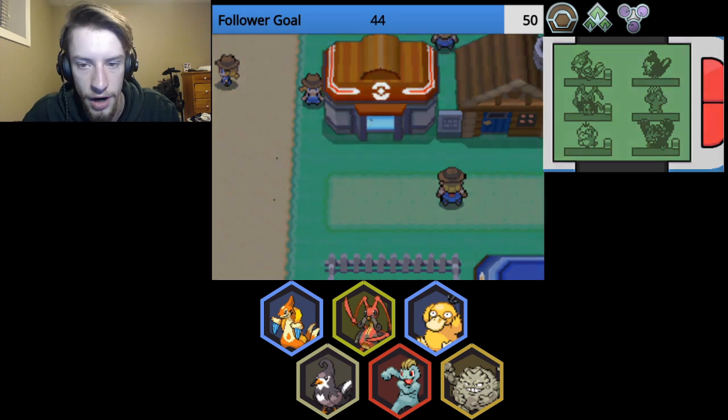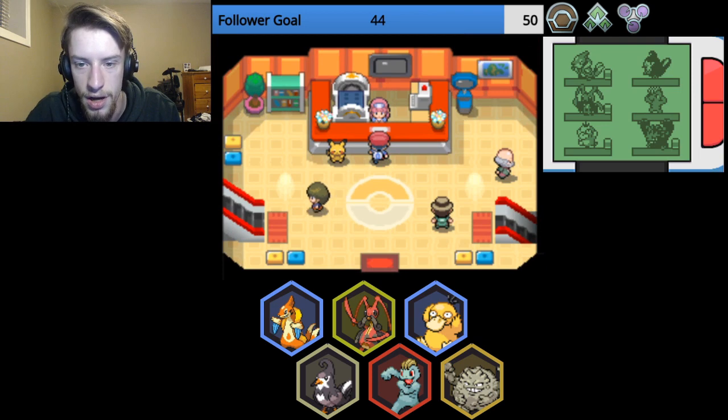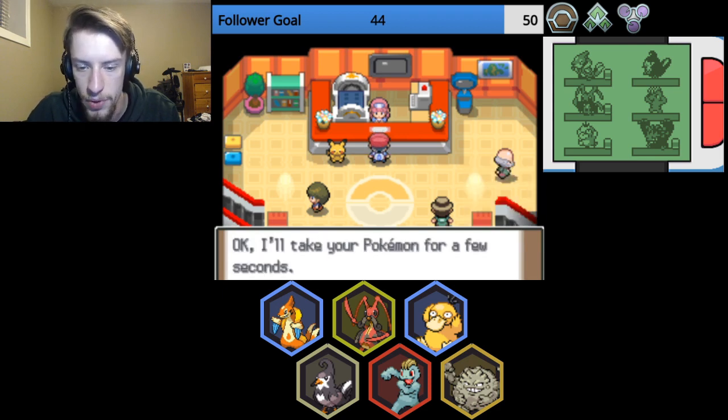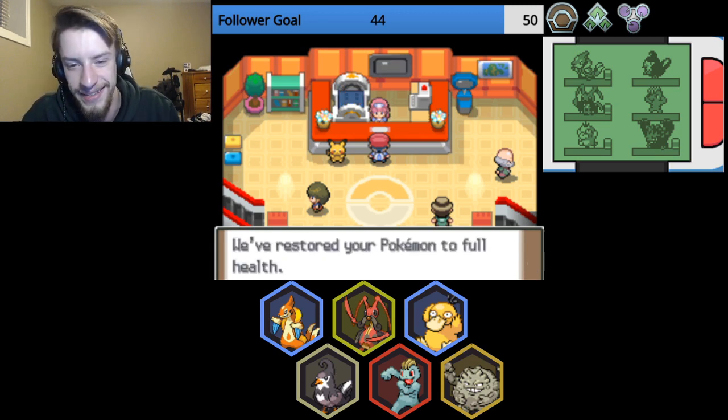We got ourselves Defog. We can go down to the Lost Tower, get things done. We can fight this child waiting at the Pokemon Center here. Maybe we should do that. Let's fight a child — that's one of my favorite pastimes in this game. Just demolishing children. It's truly something that gives me joy.